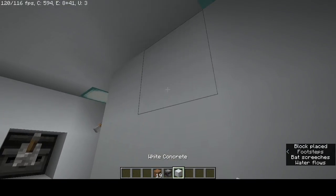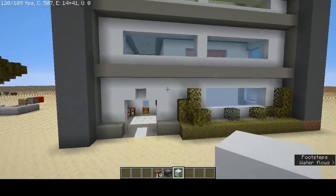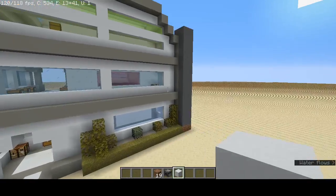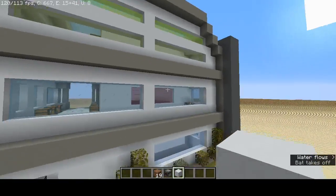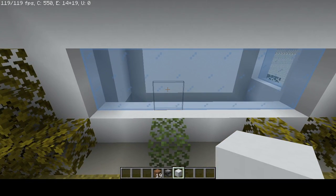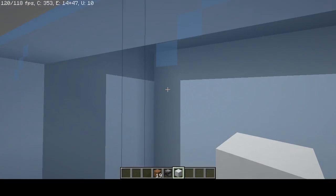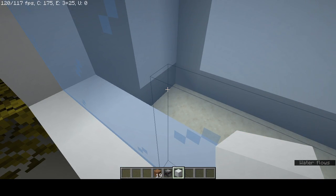And that is pretty much the entire shop. I've constructed it out of white concrete, broke up the faces of the concrete with gray and light gray concrete powder. Put in some windows — here we've got blue stained glass. That goes into a room with nothing in it. I ended up with this extra space and didn't know what to do with it, so you just have an empty room.